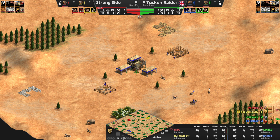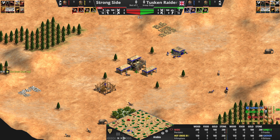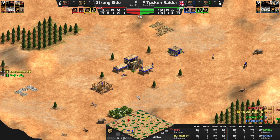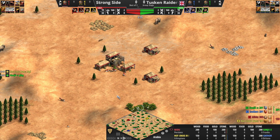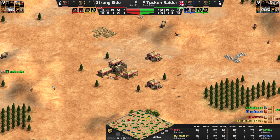Week two is upon us. We've got a Division C set here between the 1 and 2 seeds coming into the tournament: Strong Side and Tusken Raiders, both these teams winning in week one. Strong Side swept their opponents last week, 2-0. Tusken Raiders with a 2-1 win.